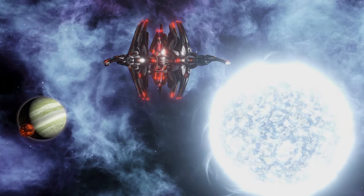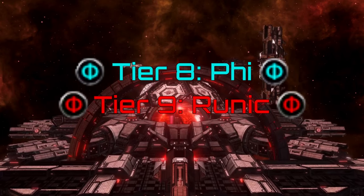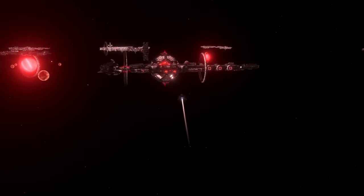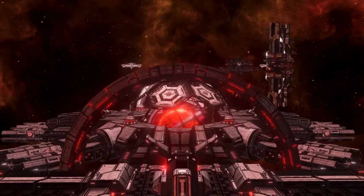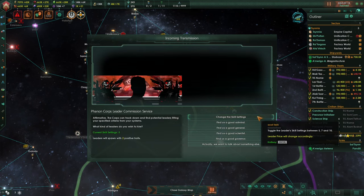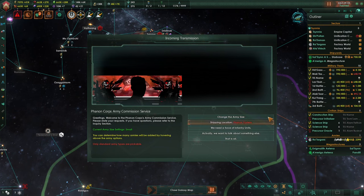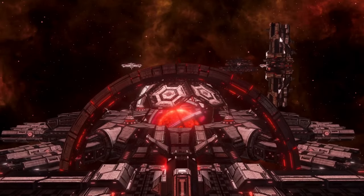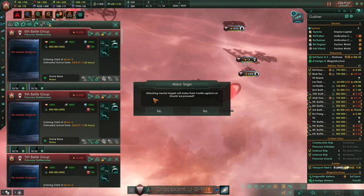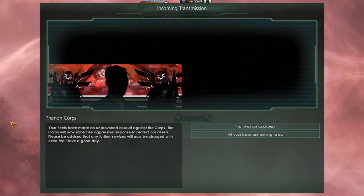The next tech tiers don't follow a single path — they are sidegrades that can be acquired independently. The Phi and Runic tiers are connected to a new paramilitary faction called the Fanon Corps. You may stumble upon their drop point system while exploring the galaxy, and inside you will find an armada of very powerful ships. The Fanon Corps will be friendly and can provide various services in exchange for energy credits and influence — you can hire new leaders, hire fleets of various ships, and commission new army units. The process of obtaining their technologies is fairly straightforward: you simply need to attack them. However, this is no easy feat, so grab your Herculean as well as your strongest fleets and send them towards the drop point. The Fanon Corps will immediately notice your hostile activities and you will no longer be able to use their services.